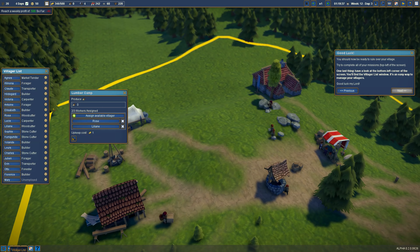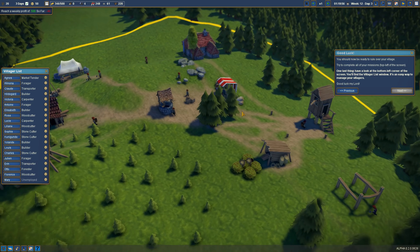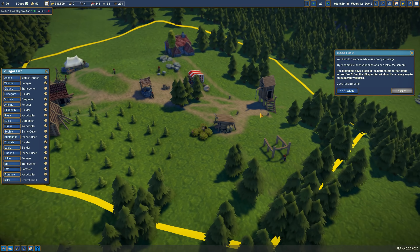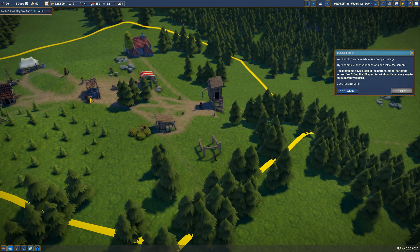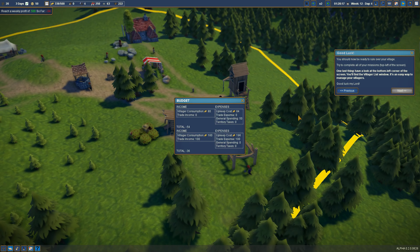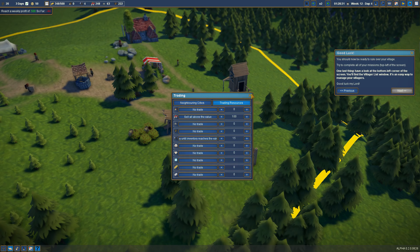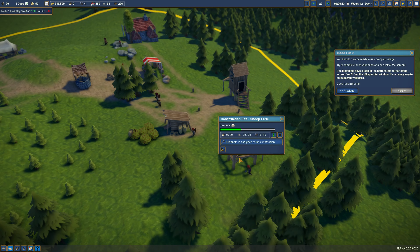We are actually completely out of wood, which is not good. We are chopping some — how many people do we have? We have two people working here. There's a transporter — not quite sure what the deal is there. We actually have a ton of builders, which may be unnecessary, so let's make you not a builder. We have Mary who can tend to the sheep once the farm is built. We need those tools though — does it say how often merchants come?